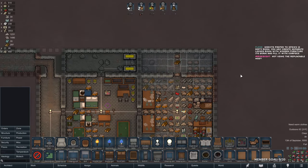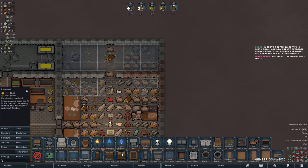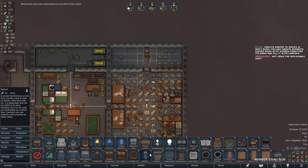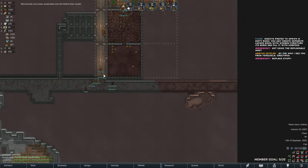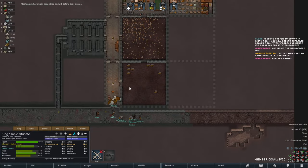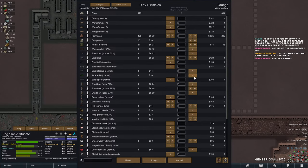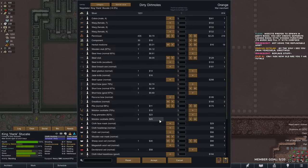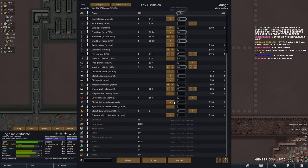Machining done! Finally get guns. I'll make a machining table. Insects prefer to spawn in dirty rooms — yep, that could be good. I'm not too worried because we have really good melee damage and we're going to get good armor. If there's an infestation I will most likely just burn it.